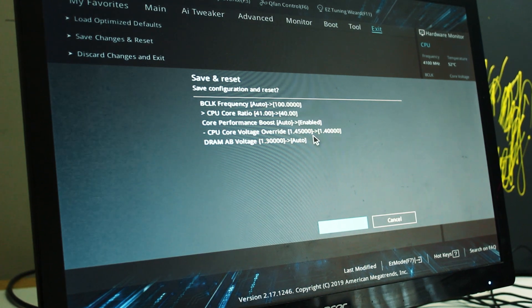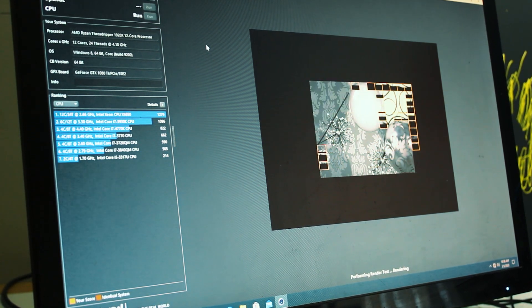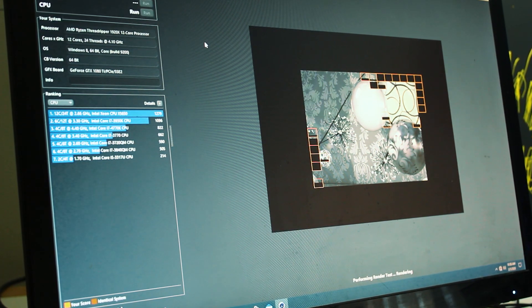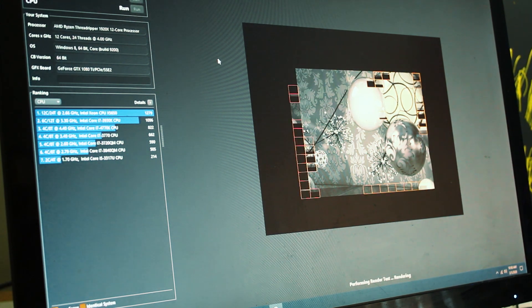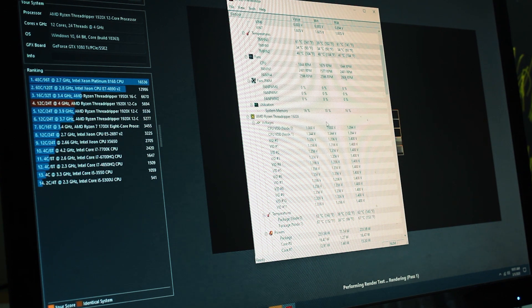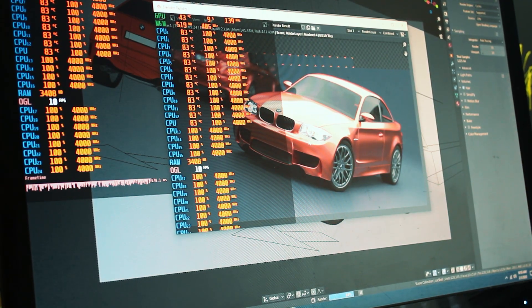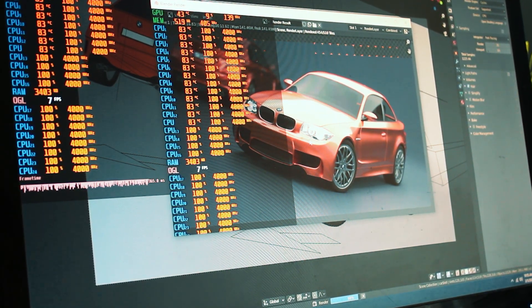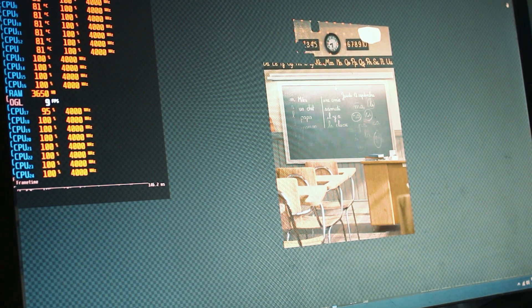The all-core overclock in Creator mode topped out at 4GHz. Although I could boot into Windows and pass a Cinebench R15 run at 4.1GHz, the overclock failed other stability tests at that clock speed. For the sake of stability, the multiplier was dialed back down to 40 with the voltage set to 1.4, which scored 2,534 points in Cinebench R15 with a max temperature of 74°C, and a score of 5,694 in Cinebench R20 with a max temperature of 79°C. The overclock shaved off 13 seconds in Blender, reducing the render time to 2 minutes and 26 seconds in the BMW benchmark, while also shaving off 32 seconds in the Classroom benchmark, taking the render time down to 7 minutes and 24 seconds with a max temperature of 82°C.